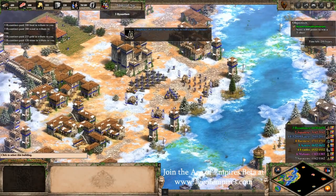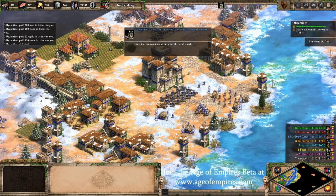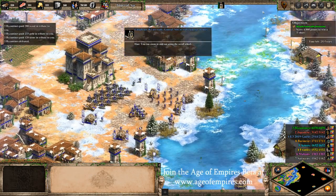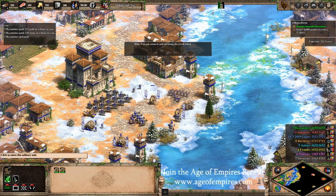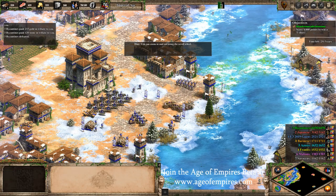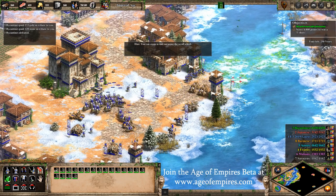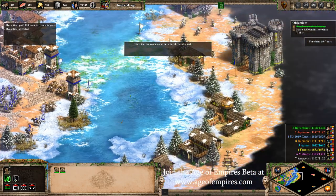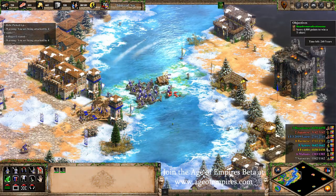Our biggest priority with Age of Empires 2 Definitive Edition was to preserve the core aspects of gameplay that made Age of Empires 2 what it was and how it stood the test of time. We've added numerous new features to highlight a lot of these points. The first of these is the zoom we're showing on screen right now — you can zoom in and out at your leisure whether you need pinpoint accuracy or to see an entire battle unfold before you.